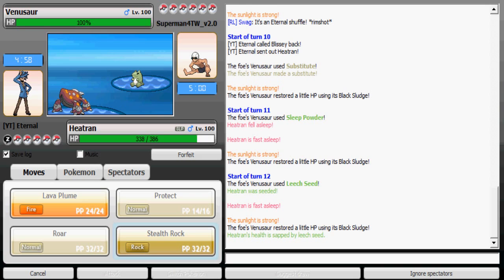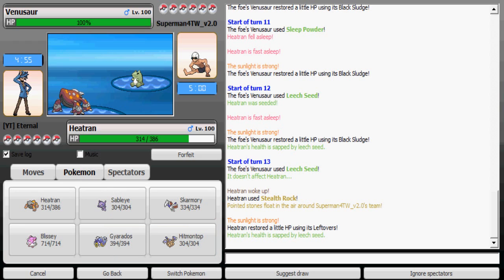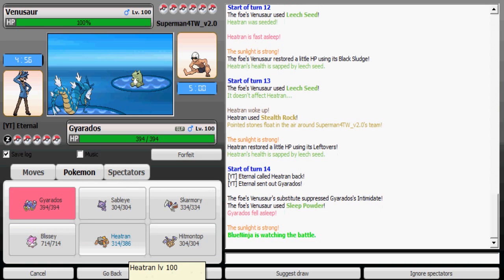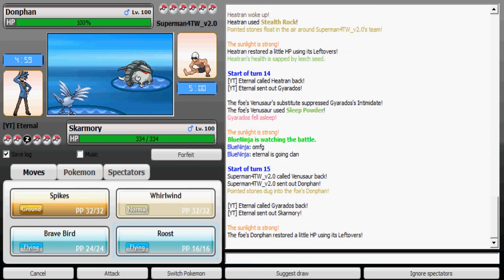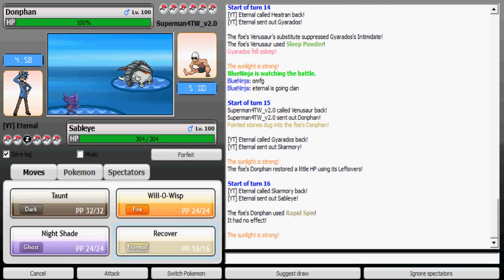He has Leech Seed, Sleep Powder, Substitute, and his last move might be something like Giga Drain. I'm gonna switch to my Sleep Talk Gyarados which will take his Sleep Powder, so I'm fine with that. It's looking good except his Sleep Powder and Leech Seed stall is pretty annoying to deal with. He's probably gonna want to spin away my Stealth Rock, so he switched to Donphan.